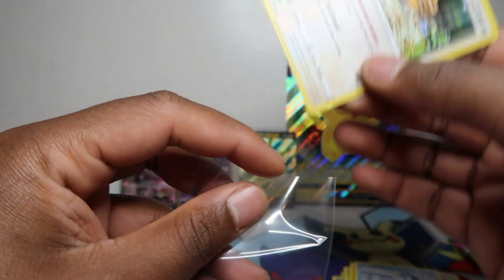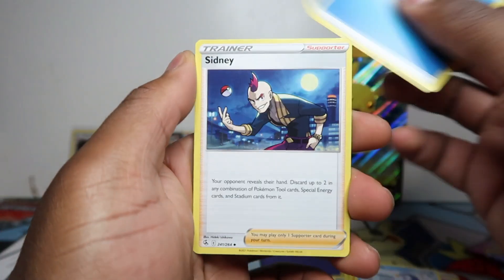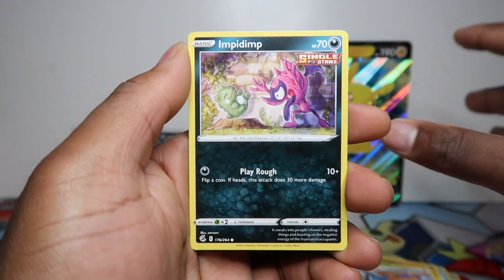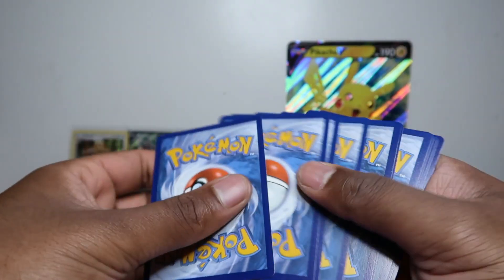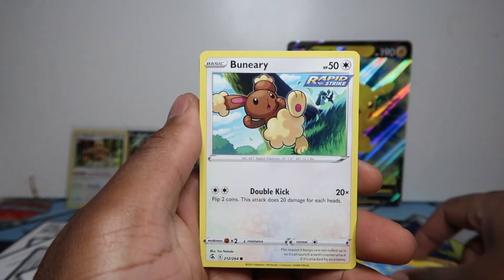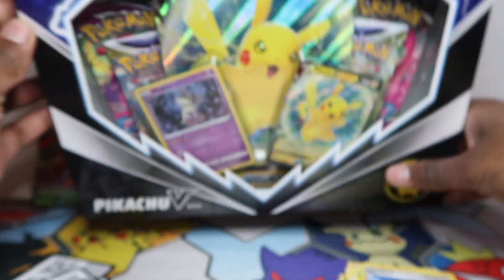Fusion Strike boxes are like sub-100 pounds right now. Packs retail at four pounds, and full boxes are cheap online — there's so much supply of Fusion Strike that distributors literally can't get rid of them at the moment. Eventually that'll change, probably give it a year or two. Last pack — not the Fusion Strike one but the Brilliant Stars one, with the double whammy. Got Burnmane, Basculin, Grubbin, Skwovet, and a Serena V! So we managed to get one hit from each of those sets.